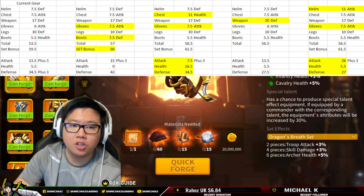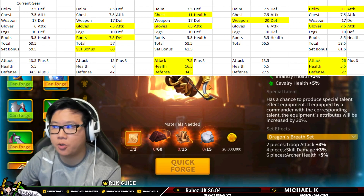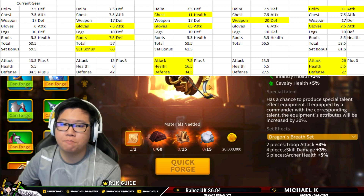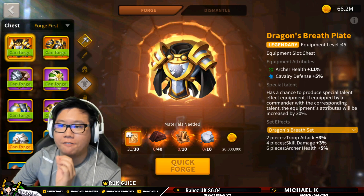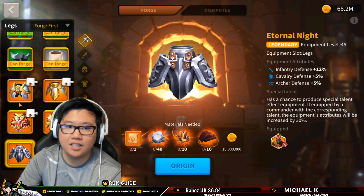For an archer player, the main thing is you really want to have high attack, so we're going to go for attack first. As you can see, we will have 26% attack, plus 3 for 29 total, 5.5% health coming from the boots, and 27% defense. One of the reasons we don't want to change the boots right now is because the boots give us health, and if I change the boots I won't have any health. We need to craft the dragon's breadth plate first before we change the boots.